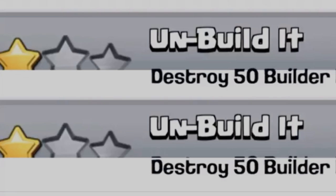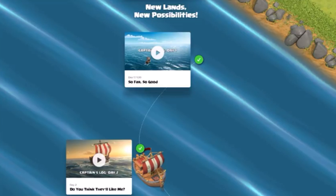There's a new achievement added in the game called 'Unbuild It.' What do you think 'Unbuild It' means? Do we have to go to the new village and destroy something? Tell me your opinions in the comments below — let's see who can guess it right.